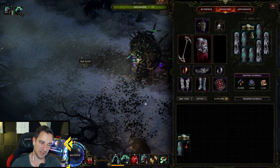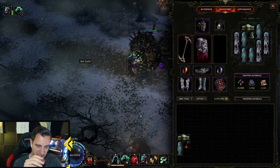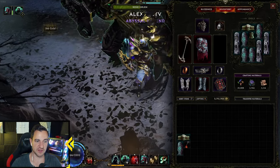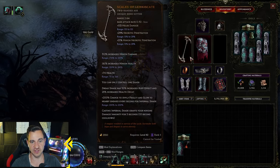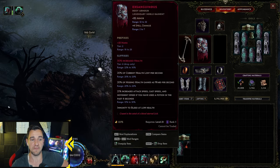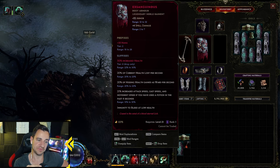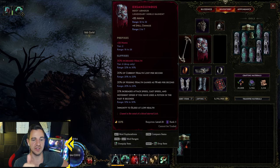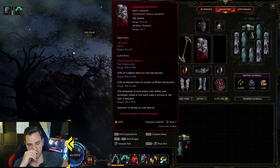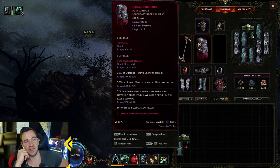You can buff this up even more so you have more health, because with the ward changes we're sitting at 4.3k at level 97. So the Scales of Lemniscate is not necessary — it's cool if you want to have it and it looks fancy — but it's not necessary. What is necessary to even survive at all with an Acolyte is the Exanctionist. Low life — I tried this as a high life build with just a regular body armor and boots and a little bit of ward generation — I was sitting at 2.5k health and just died to everything.